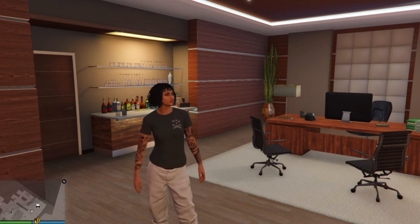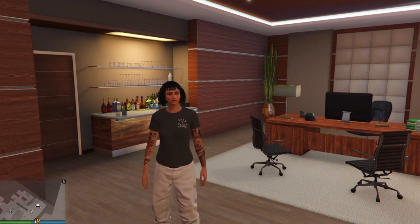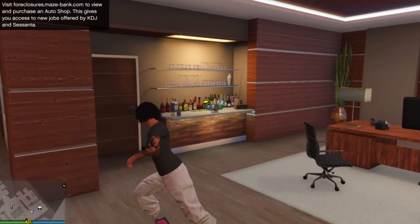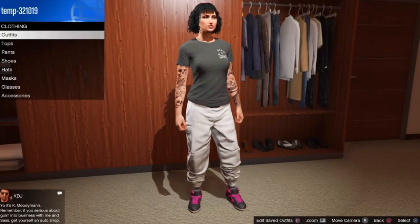I want to link the video on how to get the white joggers or the red joggers as well. Like and subscribe, and also link the Lamar mission we use to merge our outfits. So yeah, do the Lamar mission and get the joggers. Once you get the joggers, head to the clothing store.